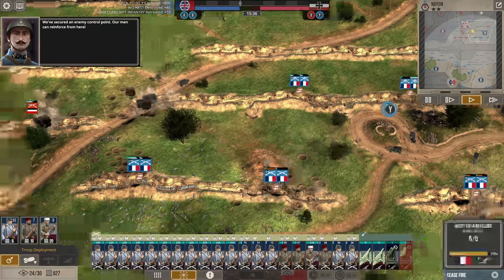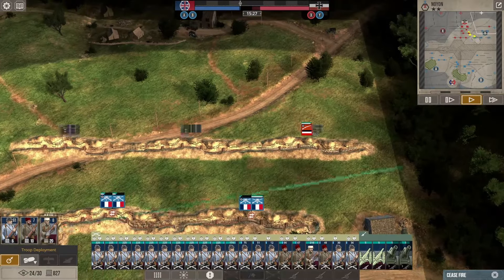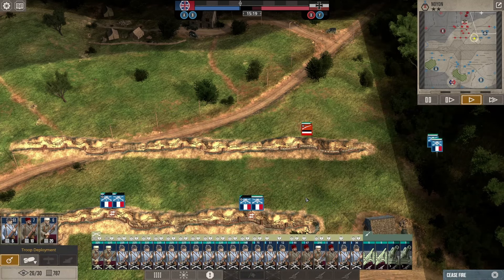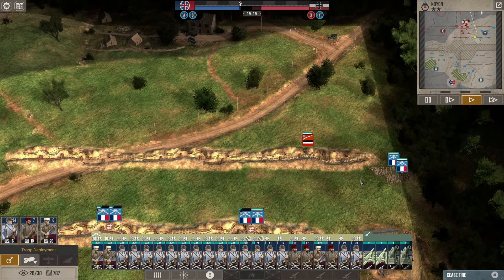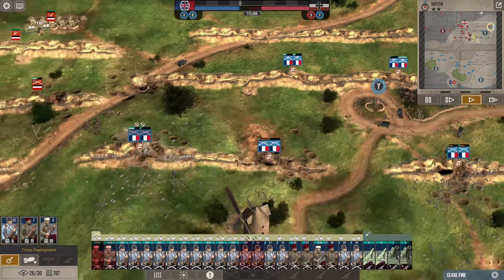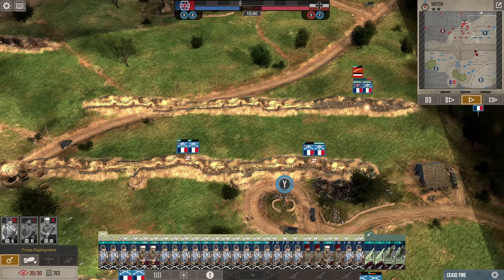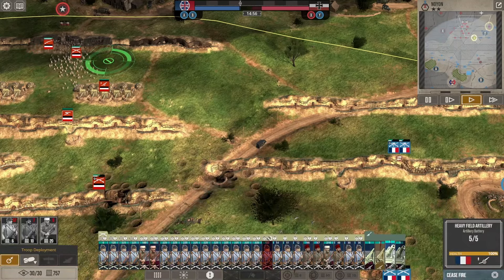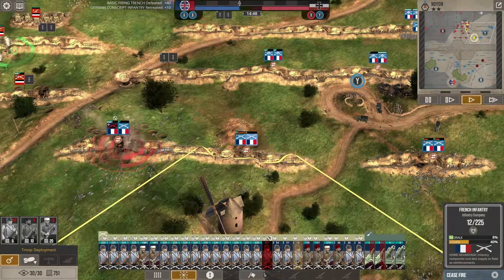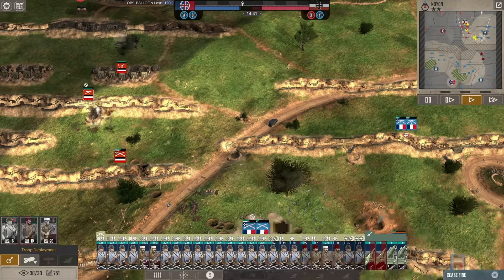We took a lot of losses coming up but those can be replaced. I just need to get enough suppression down that I can get some more in. We can reinforce up close now, so I'm going to go for it and send two foreign legion companies into this next trench. Hopefully they can get in before the rifle fire gets too serious. Being that we have foreign legion vets versus conscripts, I think we can take care of this one pretty easily. They knocked out my observation balloon but had to spend some supplies to do it.